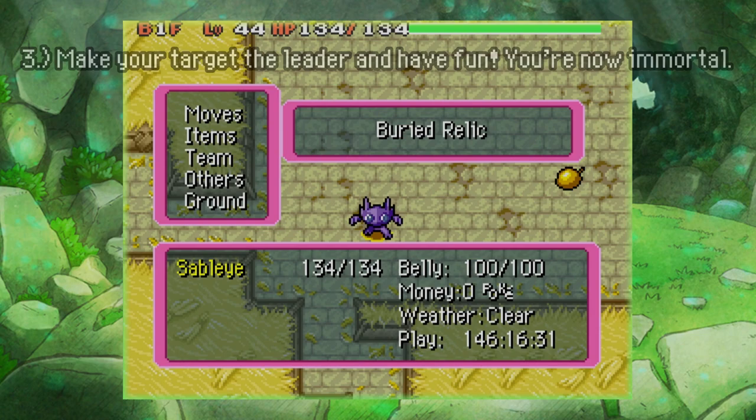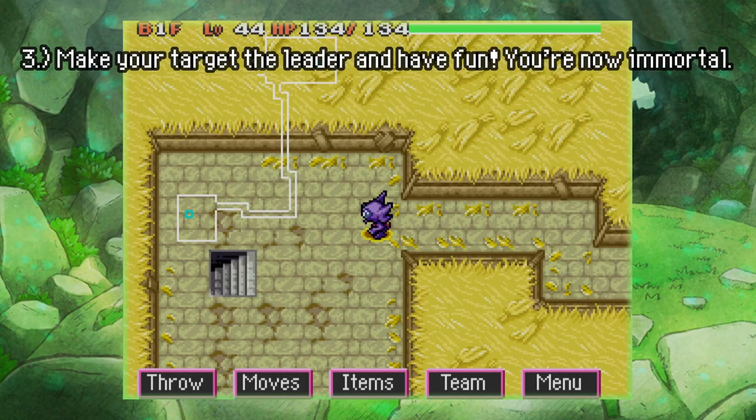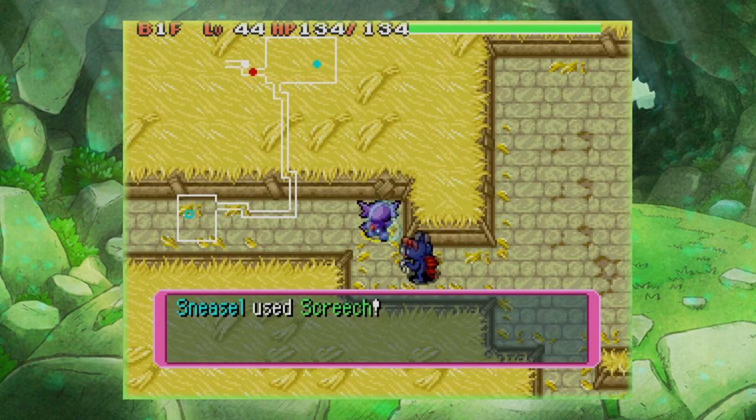This trick is done — we are now a Wonderguard Sableye! The best use for this is robbing Kecleon, because since Sableye doesn't have any weaknesses as a Ghost/Dark type, Kecleon can't do anything to it. Unfortunately, this exploit will expire as soon as we leave the floor, so make sure you use it while it counts.